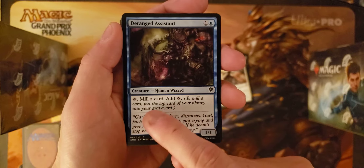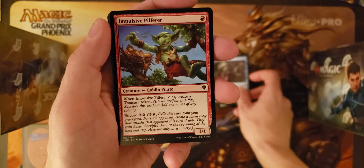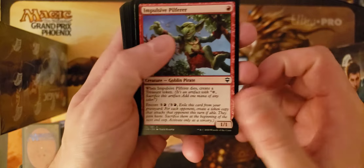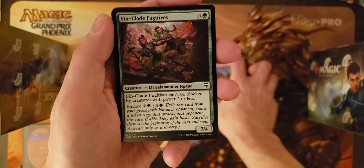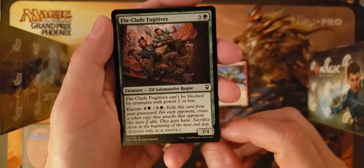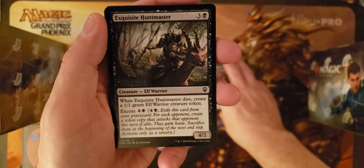Kind of like a color-shifted Milliken. Impulsive Pilfer. Thinclade Fugitives — that's a mouthful of creature types: Elf Salamander Rogue.